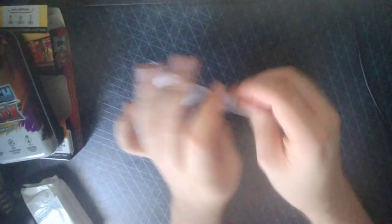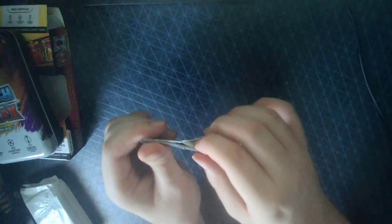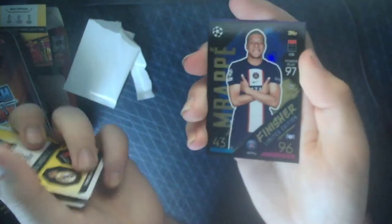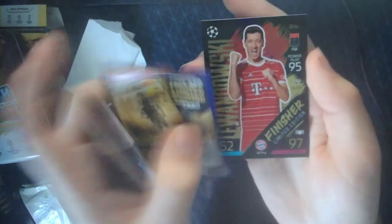We'll get into the four Finisher Limited Editions first, because they're the same in every tin, so we know what we're getting. We have Harry Kane, a Finisher. We have Karim Benzema, just recently named UCL Player of the Season, probably on track for the Ballon d'Or. We have Mbappe, a Finisher. We have the Code Card, and we have Lewandowski, a Finisher at the top level.